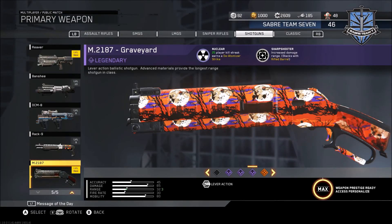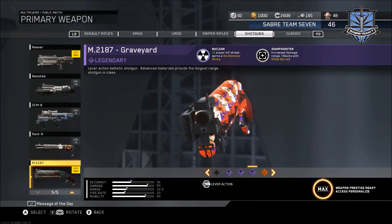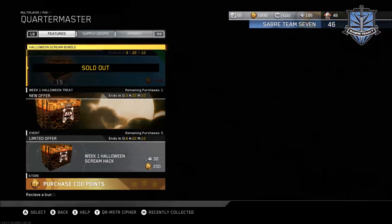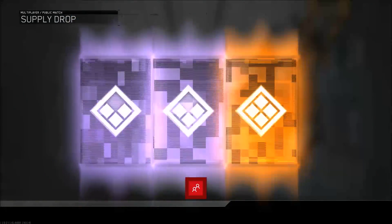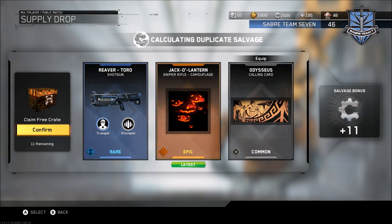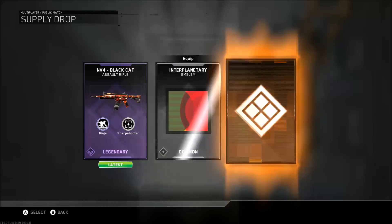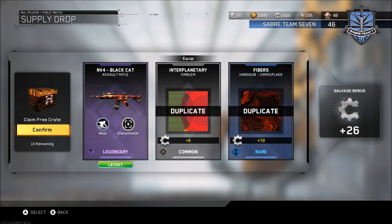I want to go to the creative class real quick to check it out. I don't have any shotgun class, so I'll get rid of my sniper class for the moment. Going to the Models — I got the summer update one, and then this one, which is the Graveyard camo. Obviously I'm not getting a 25 kill streak with this weapon, but it's cool. Let's get back in the Quartermaster and open the other 12. We get the Toro Jack-o'-Lantern, and a sniper rifle camo. And there it is — the MV4 Black Cat!